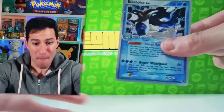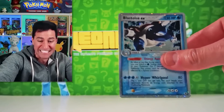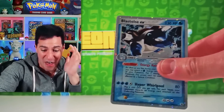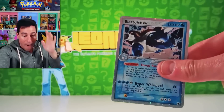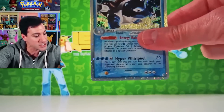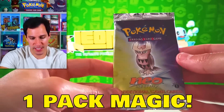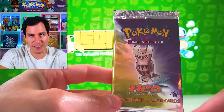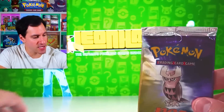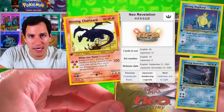It's a Blastoise! What we just pulled — the second best card in the set! My gosh, this was sitting in there this whole time. Number 9: a Neo Destiny First Edition pack! Yes, yes — we are going shiny Pokémon hunting for the rest of this video!